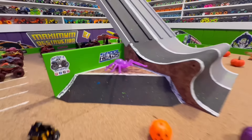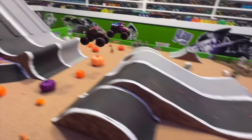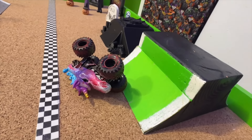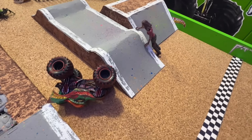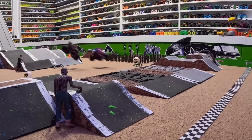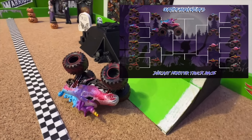Up first for this round we have Dragon taking on Sparkle Smash. Green flag — Sparkle Smash pulls away coming down the ramp into that first jump, big air from that truck. Dragon off the second jump tries to hit Sparkle Smash and crashes, but Sparkle Smash takes the win. Let's take another look from the track cam — both trucks so fast, big air from Sparkle Smash, smooth landing, pulls ahead of Dragon to take the win. Sparkle Smash will be the first truck to move into the semi-finals.